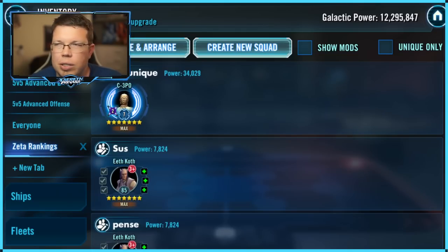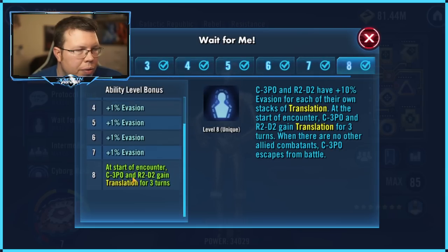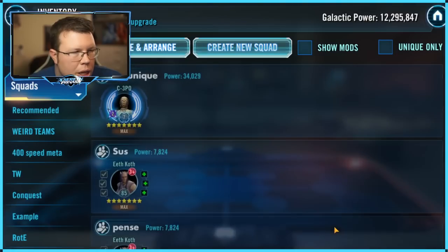Now we're in the game. We're in C-3PO's land. So number 25 out of 25 — C-3PO and his unique, 'Wait for Me.' At the start of the encounter, C-3PO and R2-D2 each gain one stack of Translation. You don't use C-3PO with Resistance, and you never really use him with R2-D2 in the context of Resistance. There are exceptions to that rule, but almost never here. It's very skippable — just skip it.